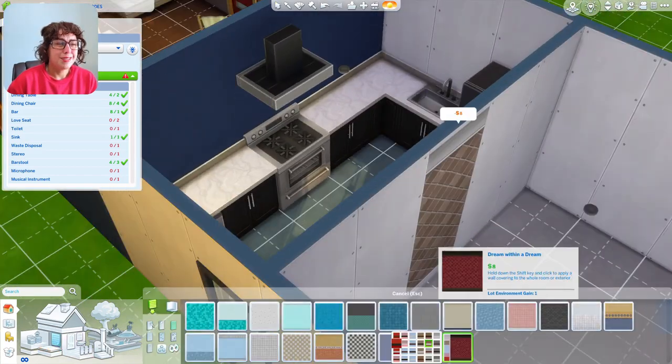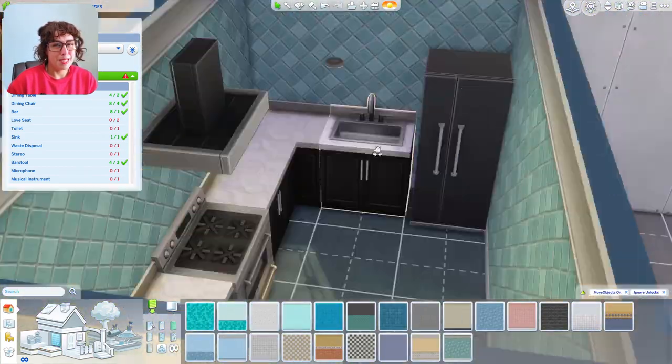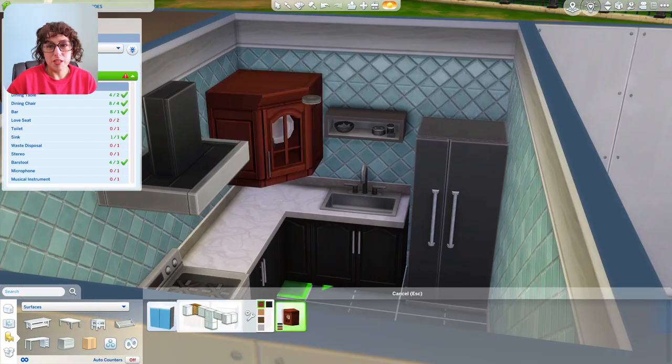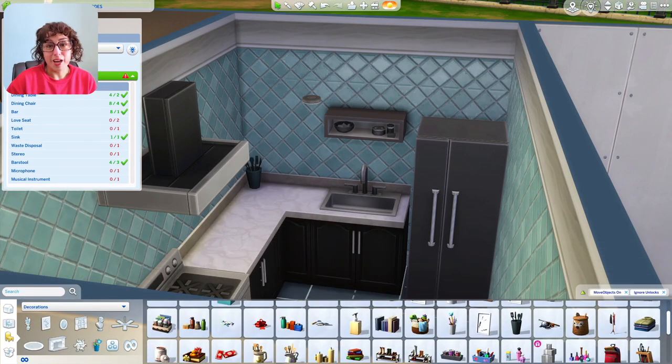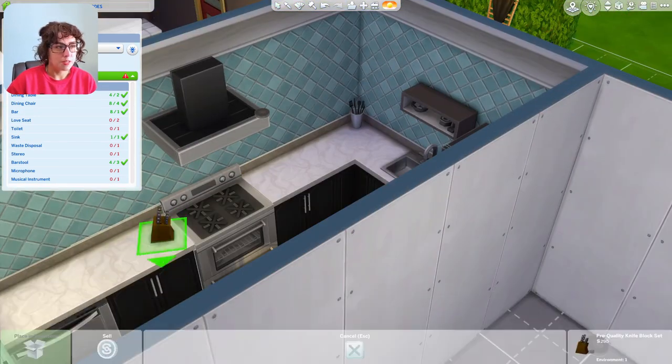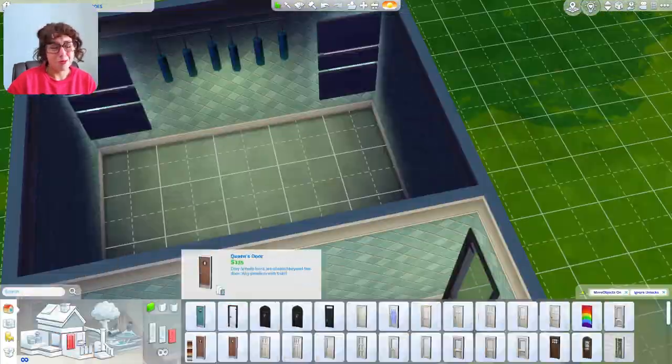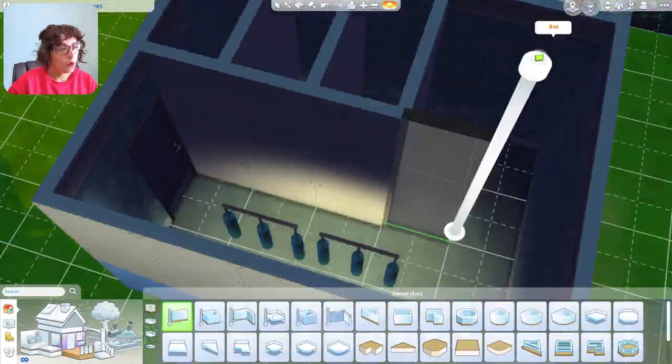Decorating the kitchen, I went for a mini industrial look: blue tiled walls, and everything else — counters and appliances — in silver, black, and white. Keeping it simple. Now we're going to the bathroom, which will be an all-gendered bathroom with several stalls.